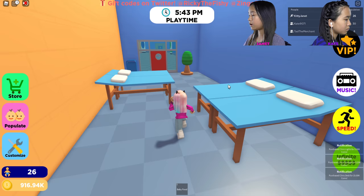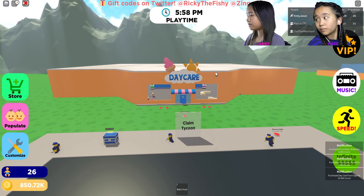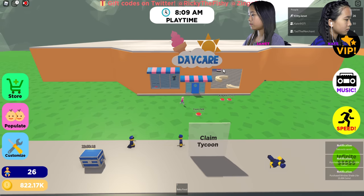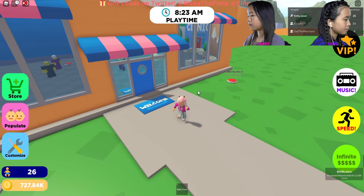Now I'm going to do the front area, like the lounge. Some chairs, lights, door stuff — oh cute, my daycare has this beautiful sign, so cool! I'm going to do the front area with windows, window shades, more windows and shades, the path, a dirt path, a kiddie pool, a bounce house, a welcome mat, and flower bushes — the flower bushes are so pretty.